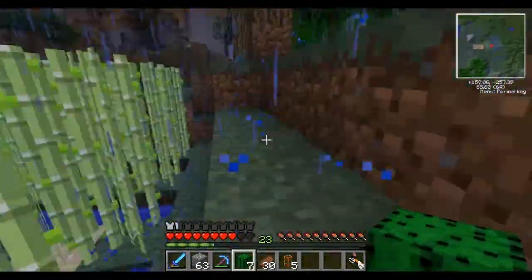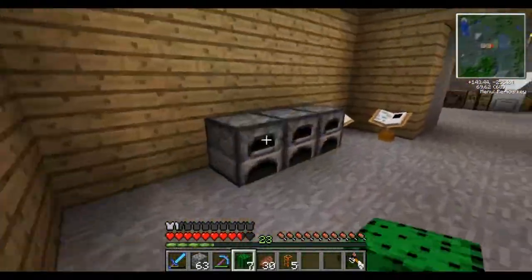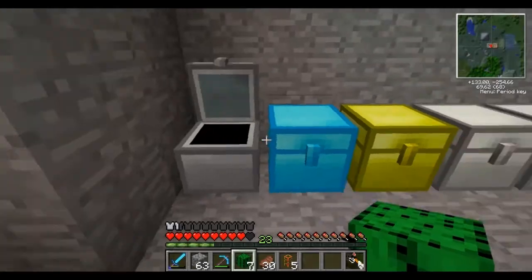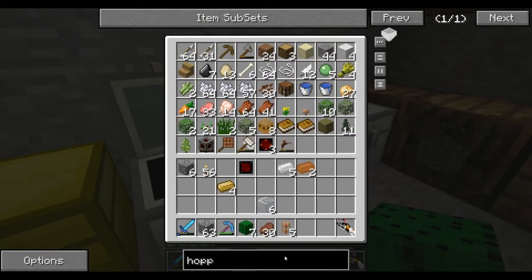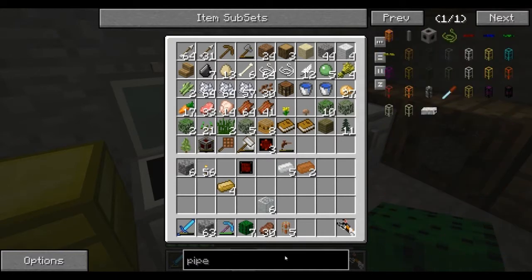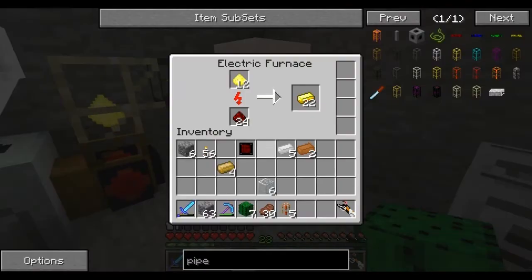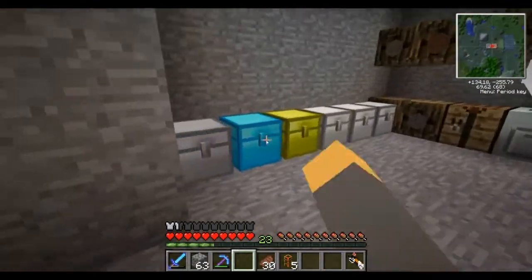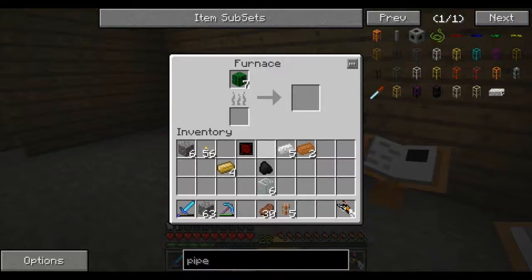I made that little semi-cactus farm, and look at that reed farm - pretty nice, right? I need to make waterproof piping stuff, which I believe I'm out of right now, so good thing I went to collect that. Is there any other way to waterproof a pipe? I could use beeswax, which I don't have. I have an ungodly amount of coal because having a fortune pick just does that.